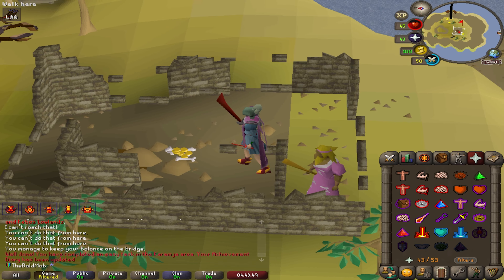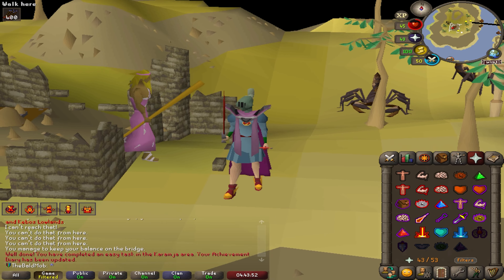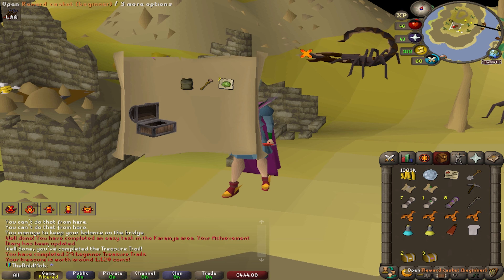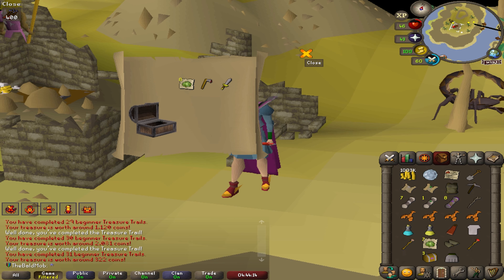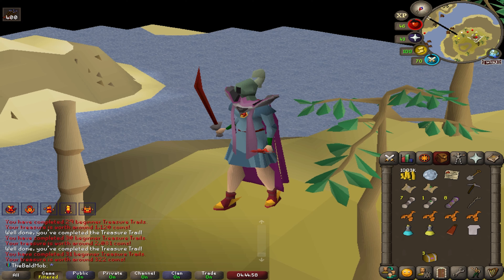There is a hard casket. I'm gonna just do clue scrolls kind of all throughout the video just to break things up. I've got three beginners to start us off with, so let's go rapid fire — I'm looking for anything new or exciting. We got a bunch of garbage in those three. Now three hards — this has got to be good. We have nothing from a hard.